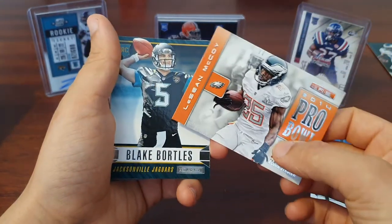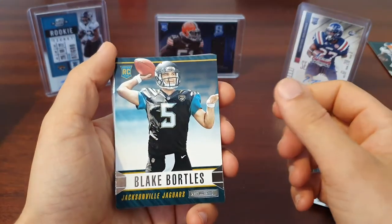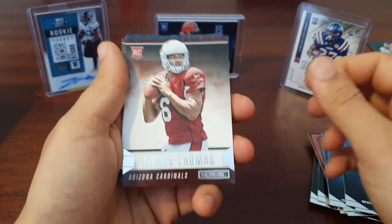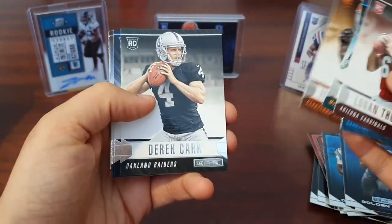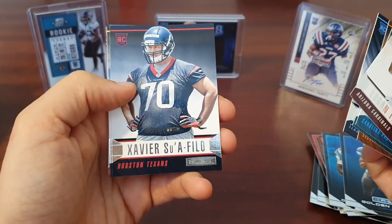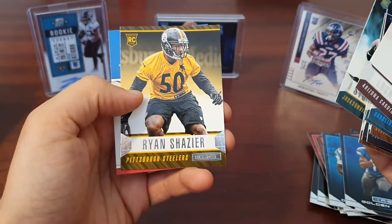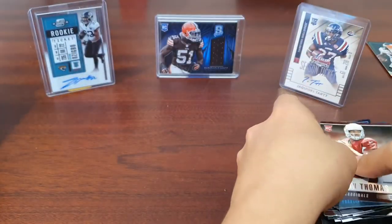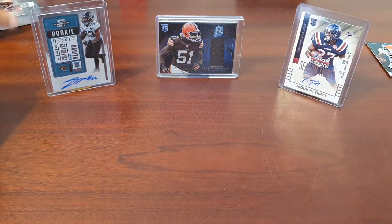Then we have a LeSean McCoy Pro Bowl — Eagles one. Blake Bortles rookie, Logan Thomas, Kelvin Benjamin, Jarvis Landry, Isaiah Crowell, Derek Carr rookie, Zach Mettenberger, Xavier Sua'filo, Trey Mason, Terence West, Storm Johnson — I like that one — Ryan Shazier. A couple of nice rookies, nothing to write home about, but some Eagles cards for me as well, so I'll take that.